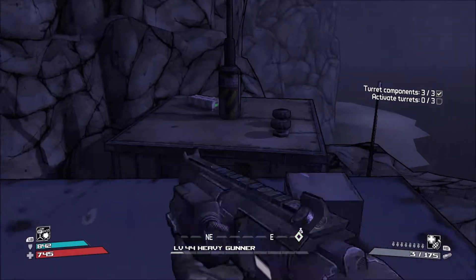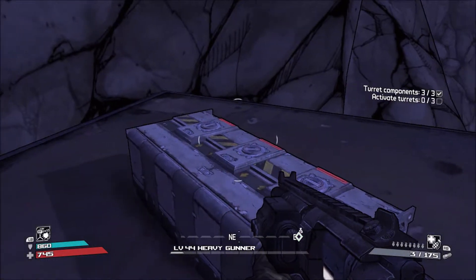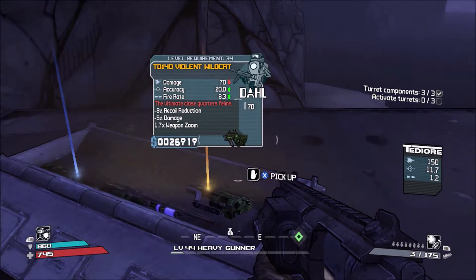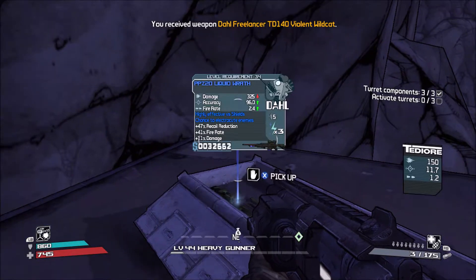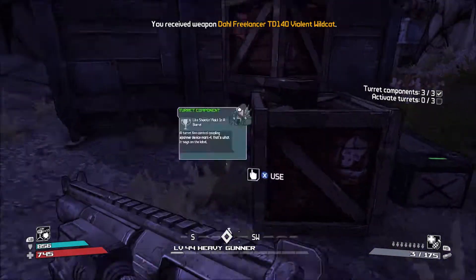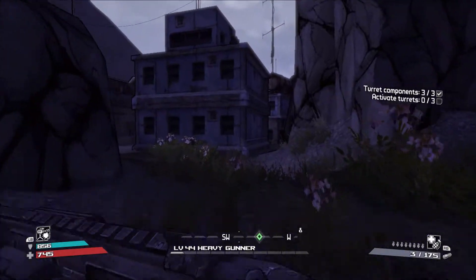If we head down here though — oh hello, weapon chest. Yep, that's mine. Sweet. Made that jump on the first try. Oh, hello! Level 34. Crap! The guns are crap — no good, no fun.